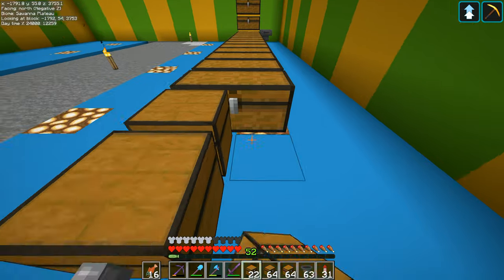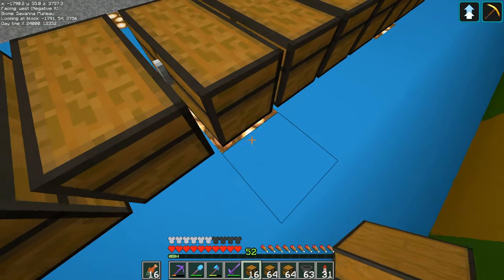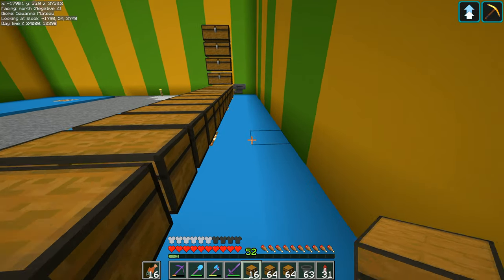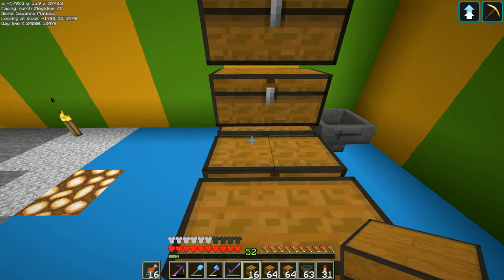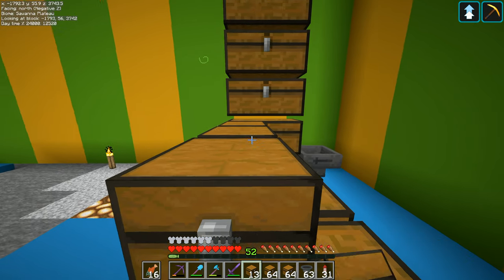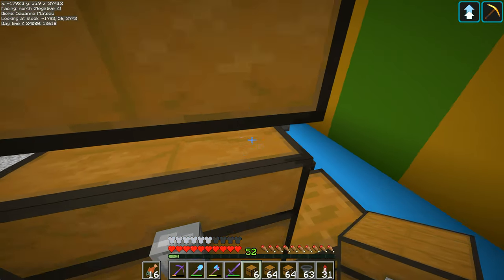I'm putting the chest down over the top of that glowstone because they don't completely cover it up, but you do still get light coming out of it which just makes everything a little bit easier. Then all I need to do is start doing this - I'll put the line down like this.